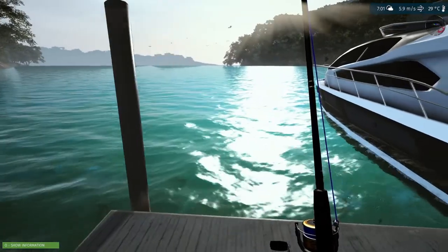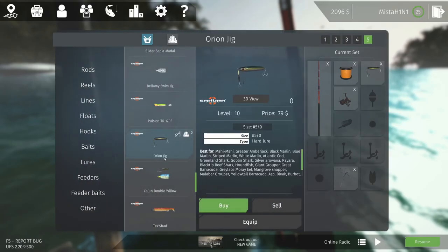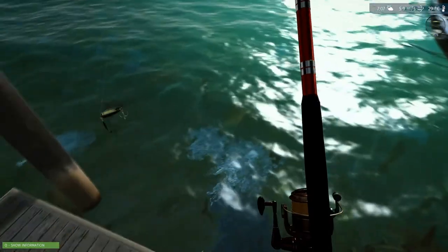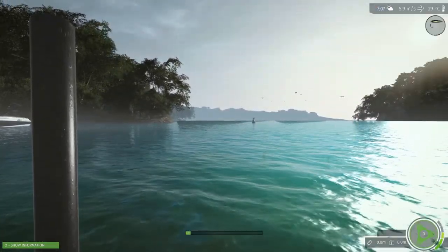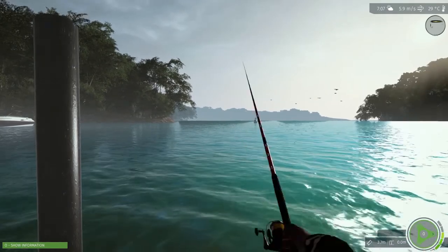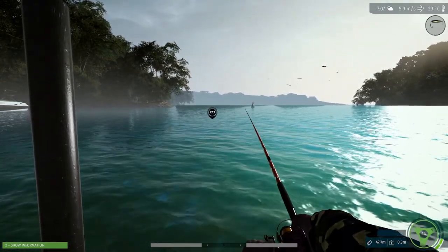I'm going to use the Orion jig, which is in the Sakura DLC. It lists mahi mahi, green amberjack, black marlin, blue marlin — all the good stuff right off the bat. This looks like the appropriate lure. I'll throw it out and see how it goes. The retrieval speed I always use is two.